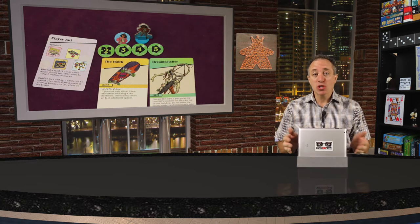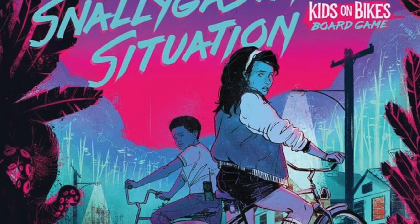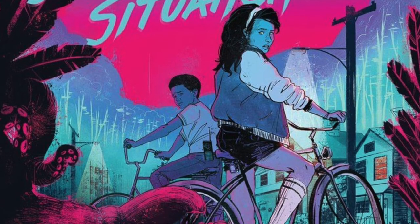Hello my friends, it's the Game Boy Geek here. Today, something is very wrong in Lakeview. You know it, but nobody believes you, especially not the adults who dismiss you for being a kid. You've lived here your whole life, but it was only a little while ago that you started to notice the strange sounds at night. And now the new kid at school has vanished. You're sure that a hideous creature has been unleashed on your town. It's up to you to defeat it. The Snallygaster Situation Kids on Bikes Board Game is a cooperative game set in the world of the Kids on Bikes RPG.